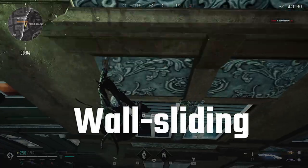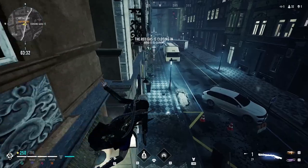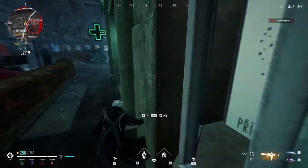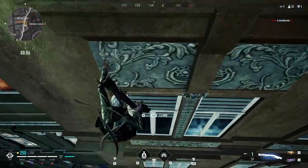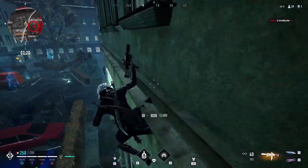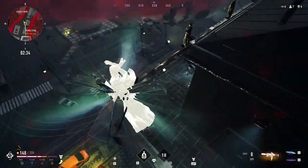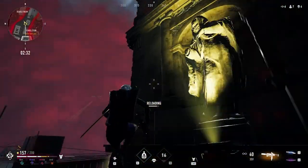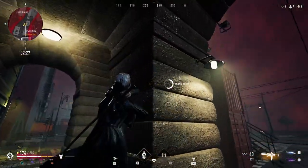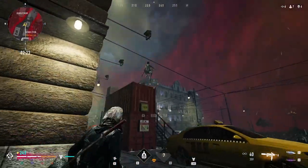Wall sliding is also a movement mechanic worth mentioning. Simply press against the wall facing your chosen direction, and you can slide along it in whatever direction — downward, or to the left or right. You're a lot quieter than climbing a building when doing this, and you can heal or put on armor while doing it. Sometimes wall sliding can be just what you need to get out of a bad situation — most people from the high ground may not have a clear line of sight of you when you jump off a building, when in fact you're sliding down the wall.